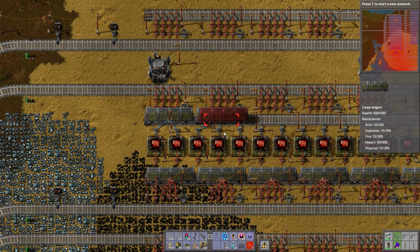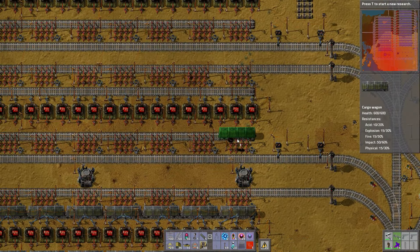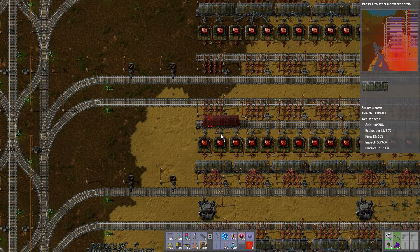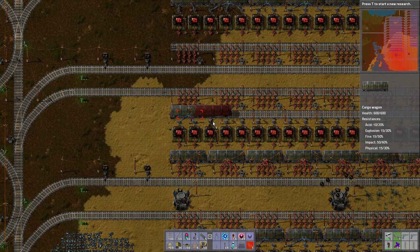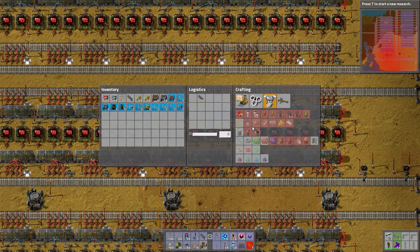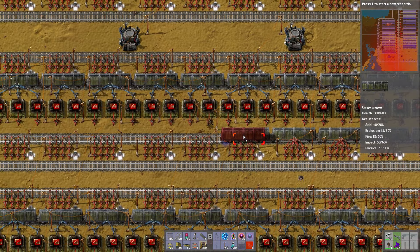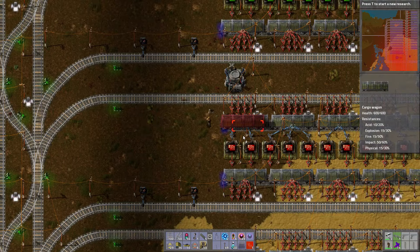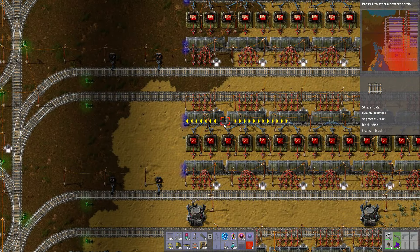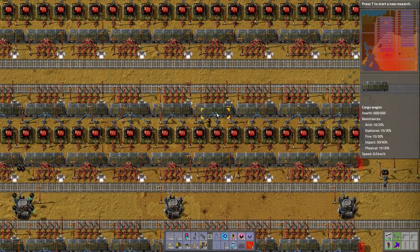Let's put some up here. Then I need to program the contents of these cars. Okay, you can bring them here. Let's put some up here — there, that one has it. Is this programmed? Shift right click. Okay. 1, 2, 3, 4, 5, 6, 7, 8, 9, 10, 11, 12, 13, 14, 15, 16.